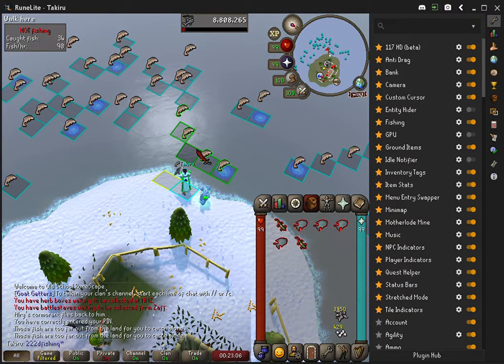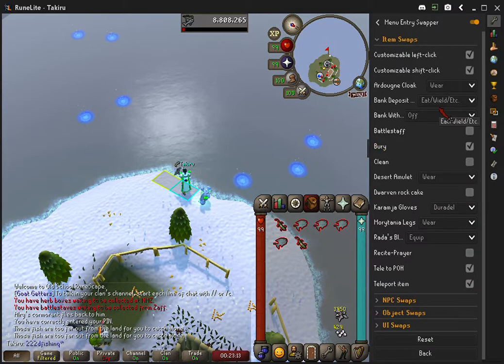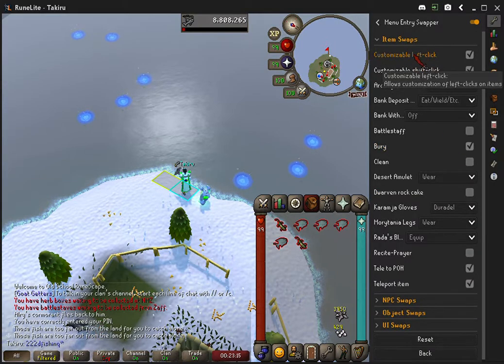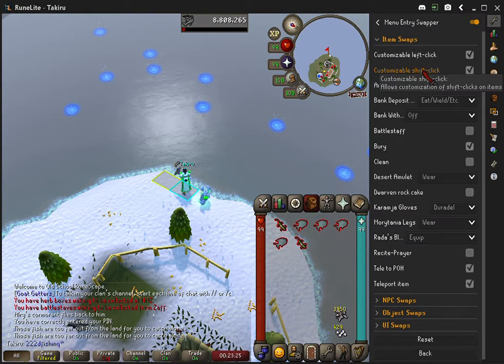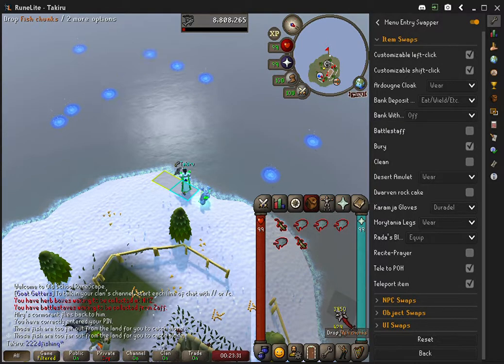The point is, I don't like using the fishing plugin. But my original reason for recording here: the Menu Entry Swapper now has a customizable left-click option. This is brand new, just came out along with the GE tax week update, but I believe it's from the Runelite side. You could originally customize shift-click — you could drop things on shift-click, or right-click and choose 'use' if you wanted to not drop something.